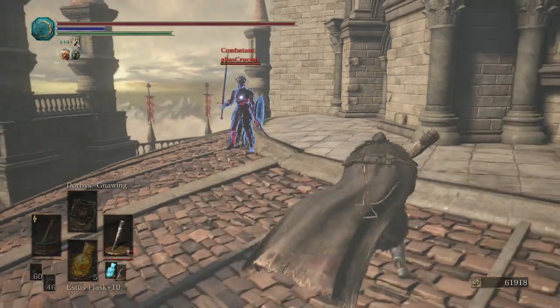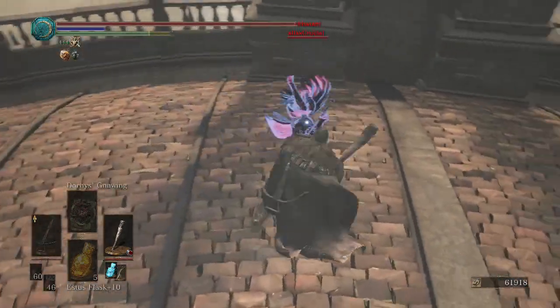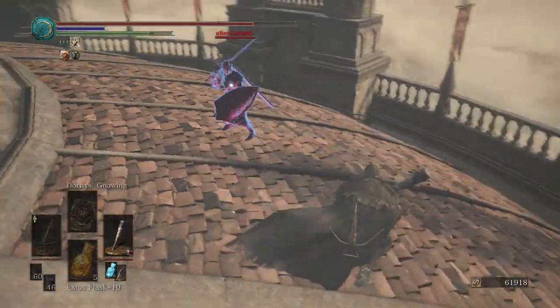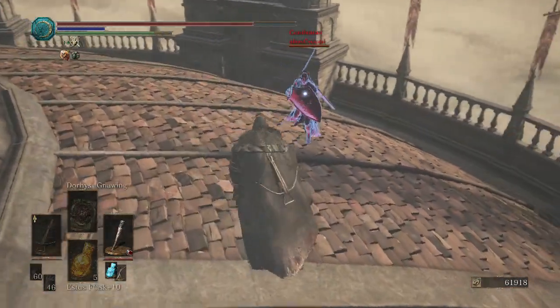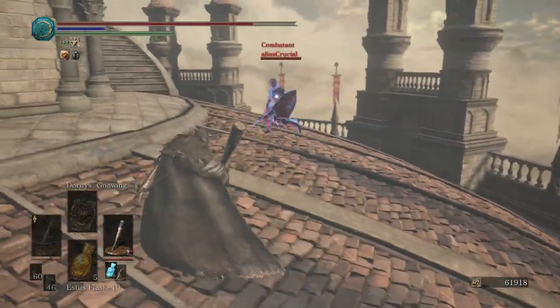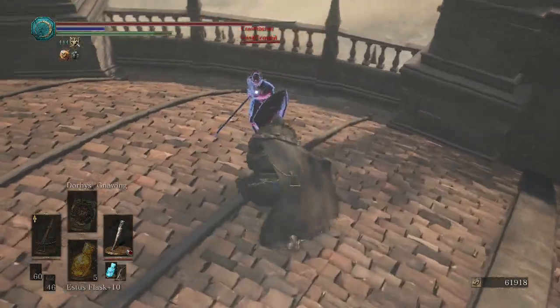Looks like our opponent has a Lorian set up with a Claymore and the Shield of Want. Pretty good shield, I dare say. Looking to the Follower Javelin. You don't do that very often, but when you do, it's always entertaining.